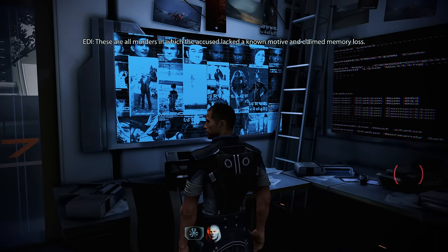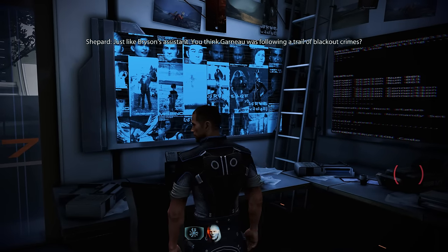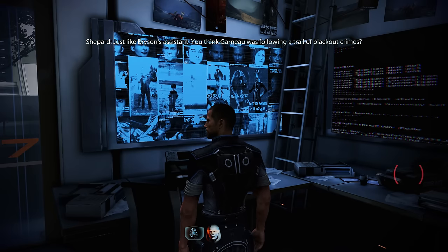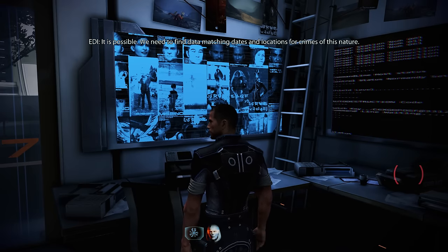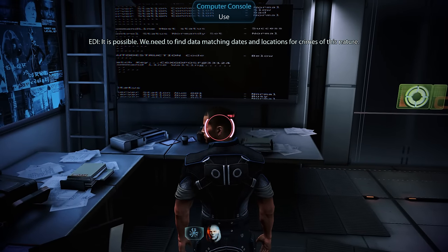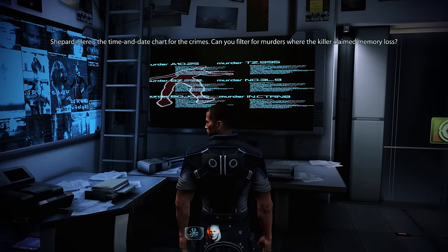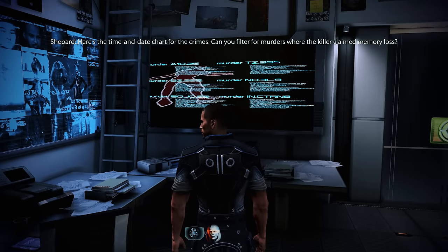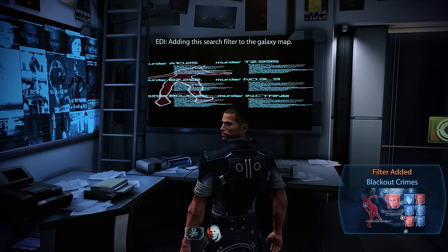Near the galaxy map, we find a Prothean artifact. EDI notes that Dr. Bryson and Leora would have had much to discuss. We ask EDI to add a search filter for locations known to have Prothean ruins or artifacts — filter added. We also find records of murders where the accused lacked a known motive and claimed memory loss, just like Bryson's assistant. Garneau may have been following a trail of blackout crimes. EDI adds a second filter for murders where the killer claimed memory loss.